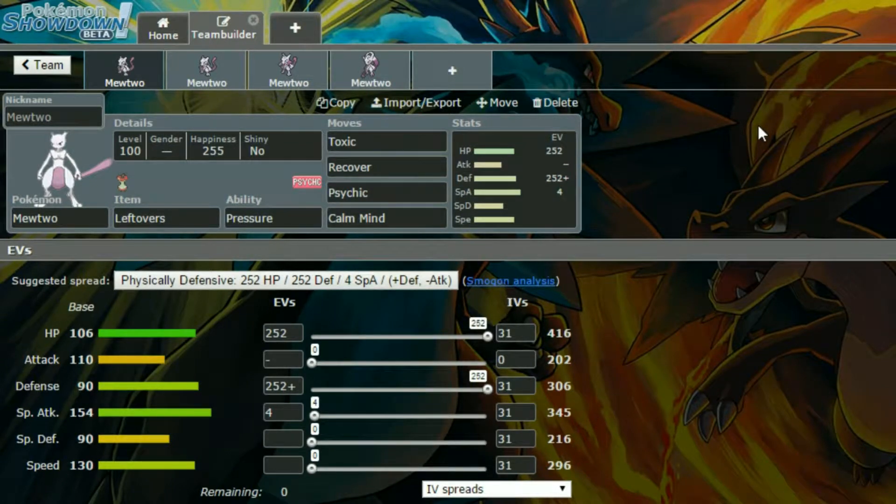Hello everyone, welcome back to another episode of how to use. So today we have 4 sets: we have Mew, Mewtwo Y and Mewtwo X, not in that order. But yes, we have 2 Mewtwo sets, so I'm going to get started off with that.